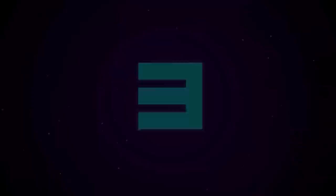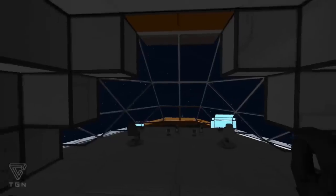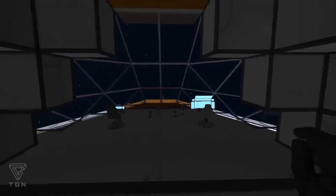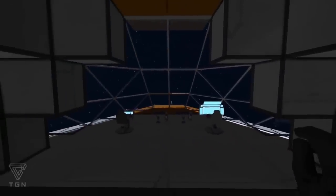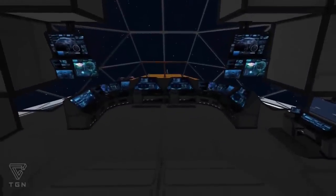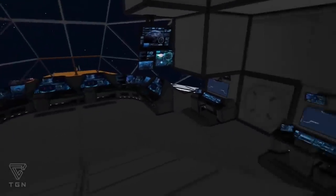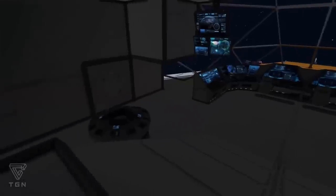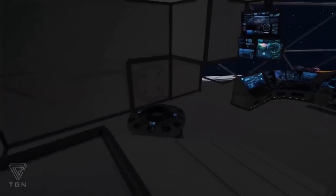Number three: the command consoles. This is a vanilla bridge — or what's supposed to be a vanilla bridge of a mighty capital ship. Yeah, I know, it's kind of sad times. And this is the command console mod. Oh hell yeah — it actually works as a control seat. You can put it in a spot for your pilot, your gunners. You're ready to go.